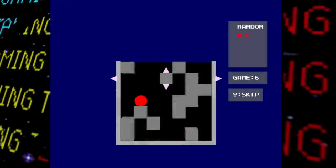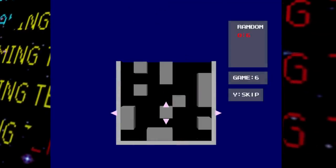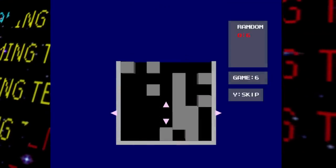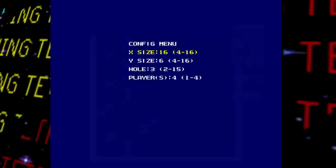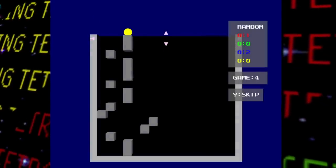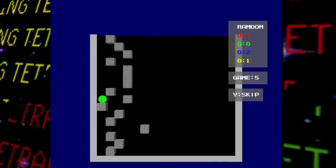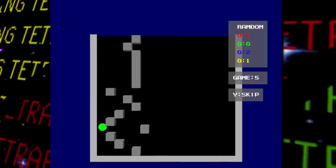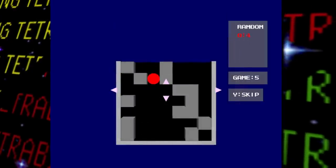Next is an unused minigame titled TT Wars, and once again it's incredibly basic. You can set up some values to make a different layout, and then you pretty much just have to move some tiles with the main objective being getting the red ball from the top to the bottom. It seems like this could have made for a pretty solid minigame had it been developed more, but it wasn't deemed worthy for this game.